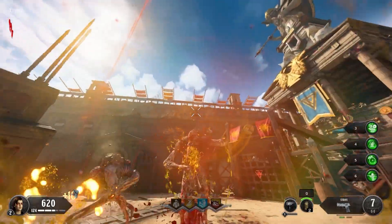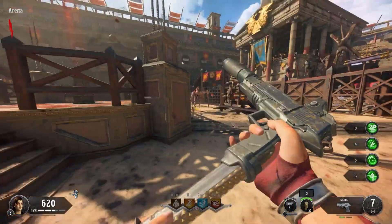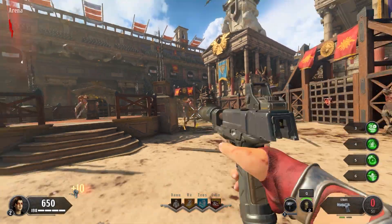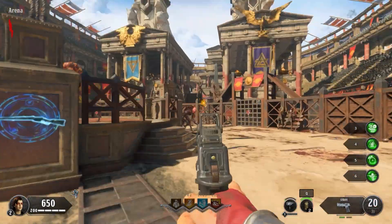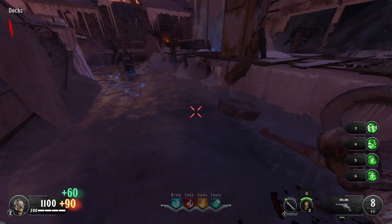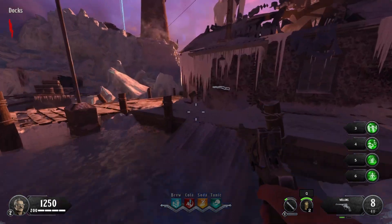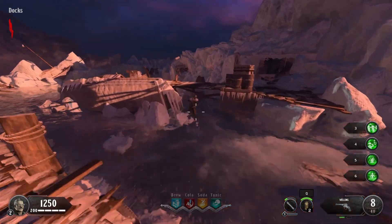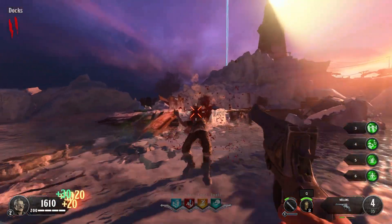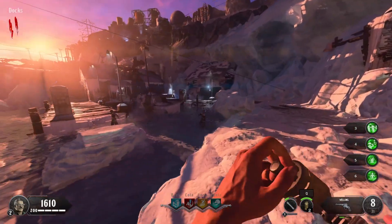Nine is the first of those, but we just did a video there, so that's out. Blood of the Dead is up next, but that map is hard enough when you're using the most optimal loadouts, so that's another no. And lastly, that brings us to Tag der Toten. Funnily enough, I could count on my hands how many times I've played this map, but I did play a lot of Call of the Dead when I was younger, and they're basically identical — plus Tag der Toten is infinitely easier. So here we are.